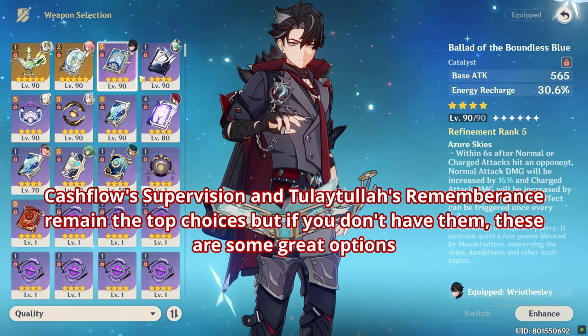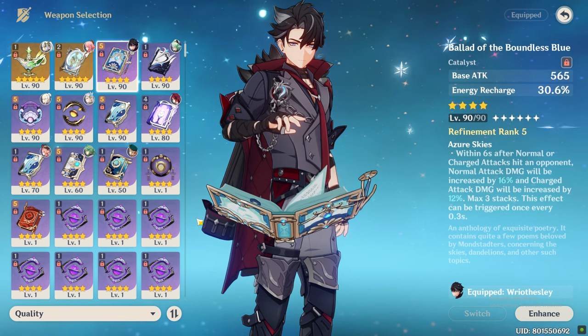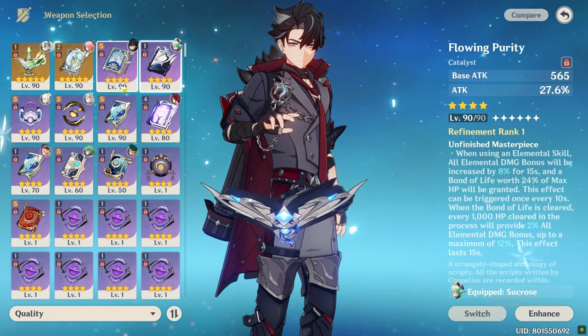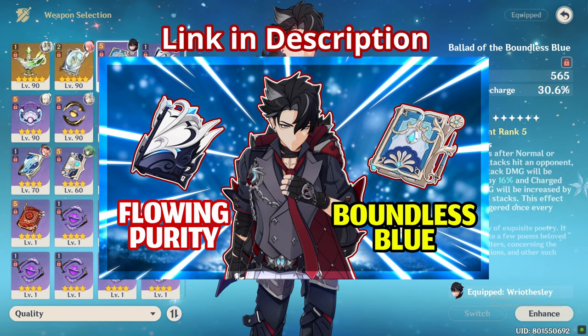He also has some amazing 4-star F2P choices, like Ballad of the Boundless Blue which we get at R5 for free. Flowing Purity is also one of his best F2P options, but it will cost a lot of resources to take it to R5. You can watch my Flowing Purity and Ballad comparison video for more details.